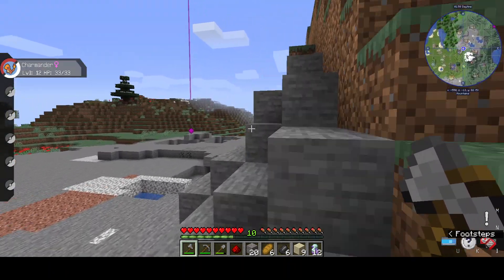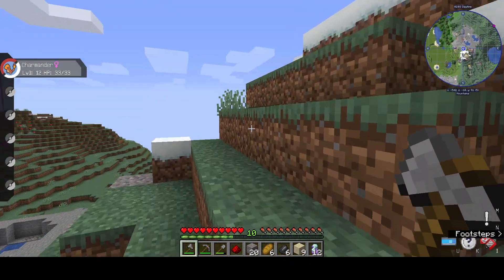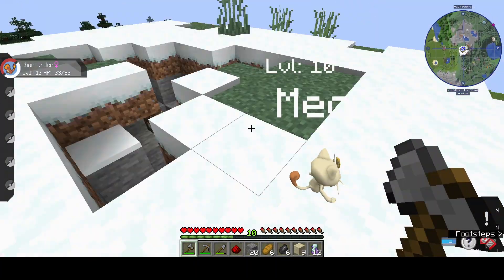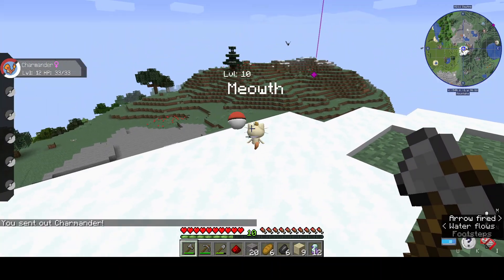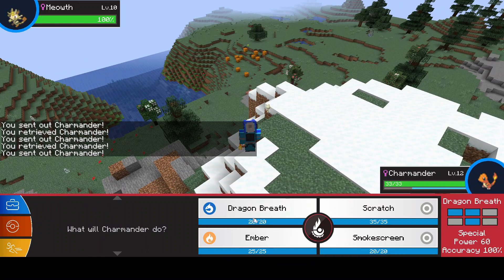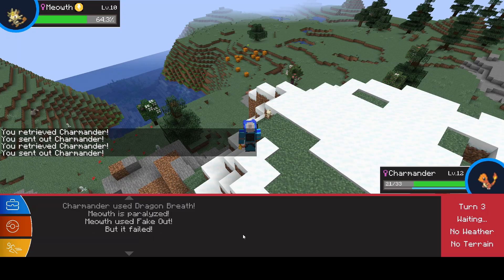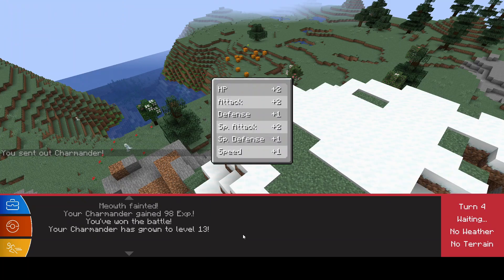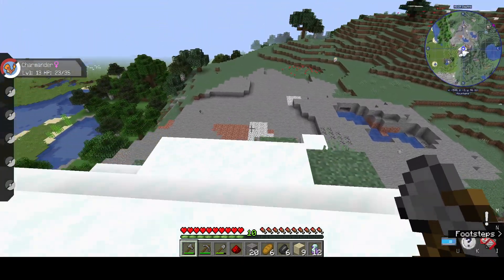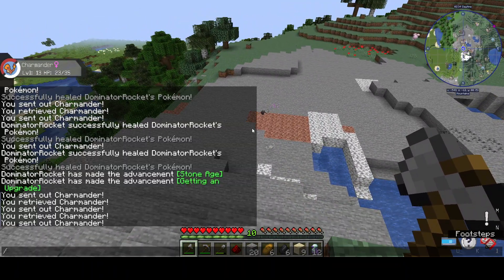Worst case scenario I climb a mountain for nothing, and I fight the king of the hill or whatever. I'm gonna fight this Meowth for king of the hill — get back here, I know you don't wanna be challenged but get back here. Dragon Breath go — Meowth is paralyzed. Now burn him. Yes, leveled up.